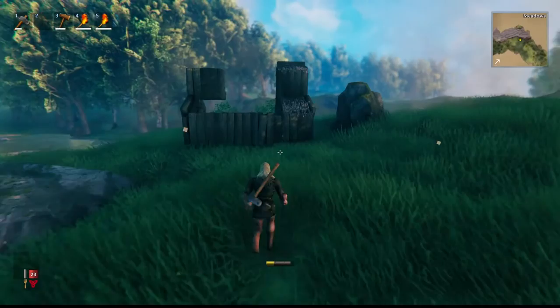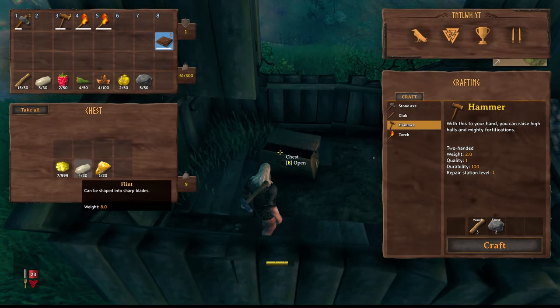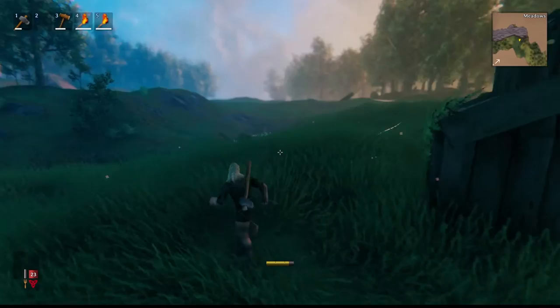The most important thing to find in these pre-built structures is beehives - starting out early game, beehives will give you honey. In here I found some amber, some flint - which is awesome because we need it - and some gold coins. There is a trader in this game and you need gold coins to trade with them. The amber is also to be sold to the trader.